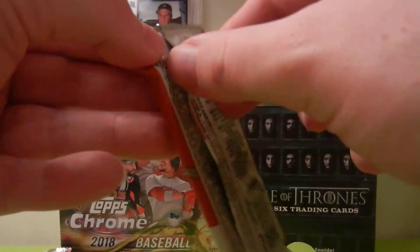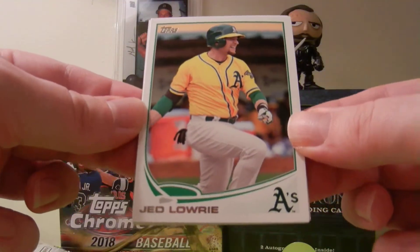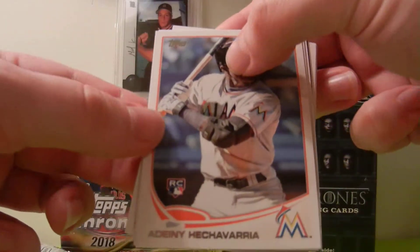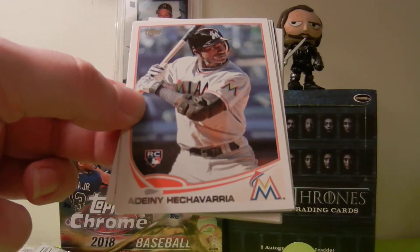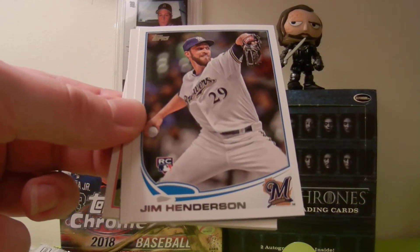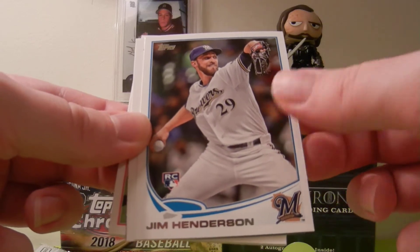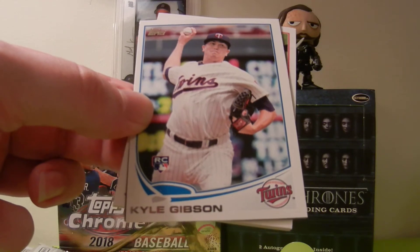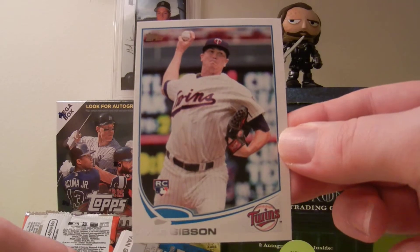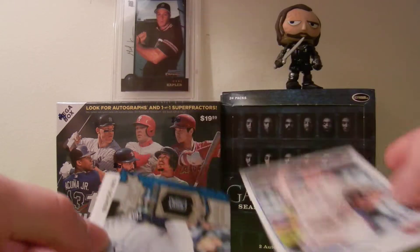All right, last pack — hopefully it produces the 2018 NL MVP. But if it doesn't, this has been a successful hunt pulling that Arenado. We got Jed Lowry, very underrated player. Another Marlins rookie — Hechevarria. So we got Dietrich and Hechevarria, but not Yelich. Jim Henderson — he had a few good years closing. We got Kyle Gibson — very off-centered. Holy crap, look how off-centered this card is. You guys can see that — way off-centered. That's probably a PSA 8.